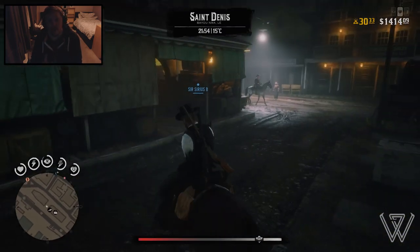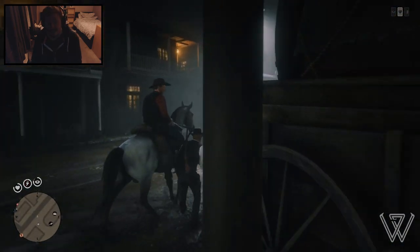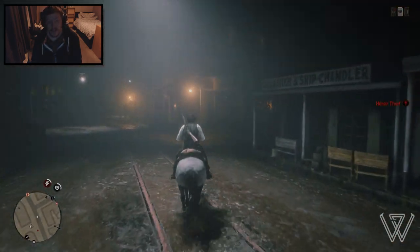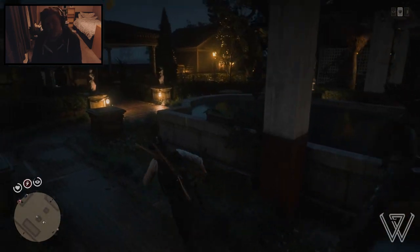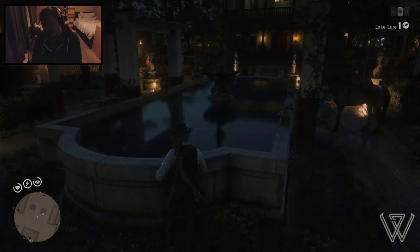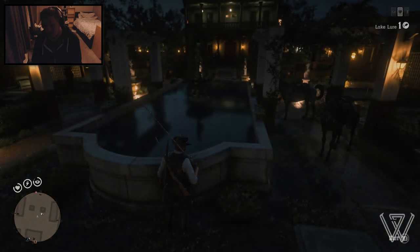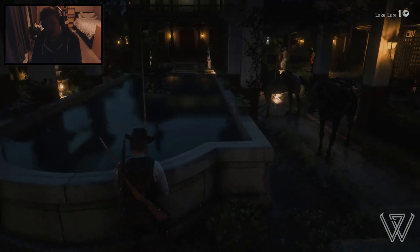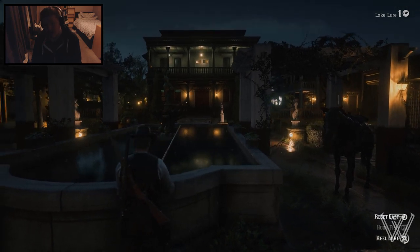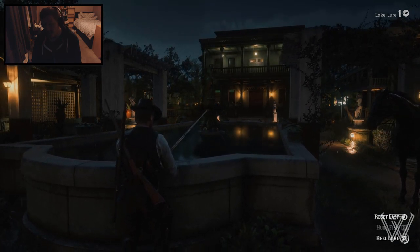We're going to do one more run and see if we can get even luckier. This time I'm going to steal a horse to make the journey quicker. I won't show you the journey again. Okay, we're back at the little pool — let's pull out the fishing rod, put the lure on, and cast it into the pool. In a second we should see some fish starting to spawn.